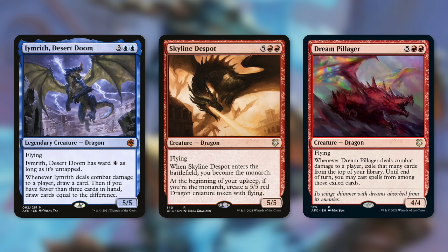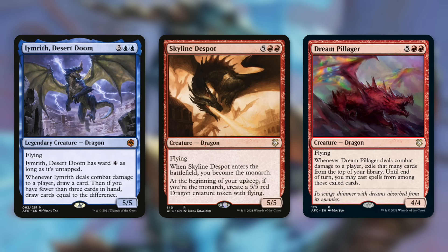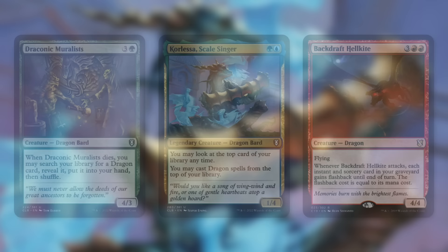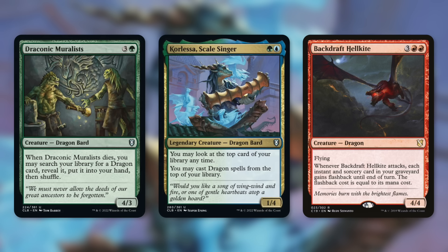Skyline Despot enters the battlefield and becomes the monarch. At the beginning of your upkeep, if you're the monarch you get a 5/5 red dragon creature token with flying. This creates a lot of card advantage and an absurd number of tokens. Dream Pillager provides temporary card advantage — whenever it deals combat damage to a player, exile that many cards from the top of your library, and until end of turn you may cast spells from among those exiled cards. Draconic Muralist, whenever it dies, lets you search your library for a dragon card and put it in your hand — essentially a double tutor in this stack.